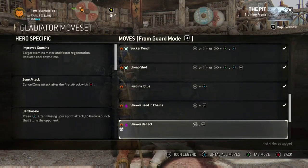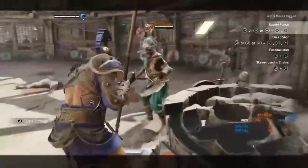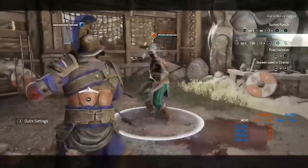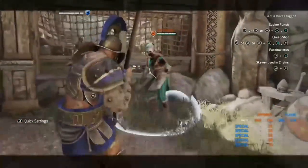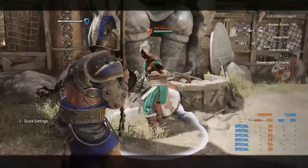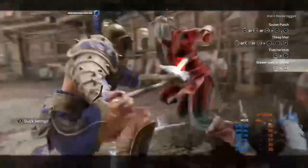The next moves are: the Sucker Punch, which is unblockable and will stun your opponent — done by dodging left or right in front of you and pressing your guard button. The Cheap Shot is doing your Sucker Punch but following with a heavy attack; note the heavy attack is not guaranteed. The toe poke and skewer used in chains we have already covered but there is still some footage. The Sucker Punch — you can dodge forward, right, or left to use it. The Cheap Shot is dodging forward, guard button, then a heavy attack; it can be blocked and parried but your opponent will be stunned so it will be hard for them to parry.